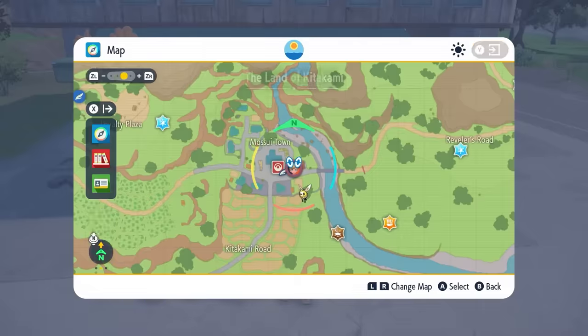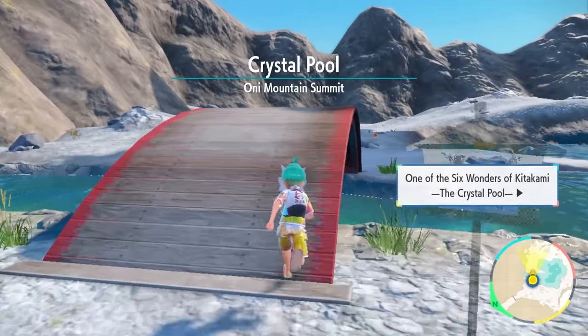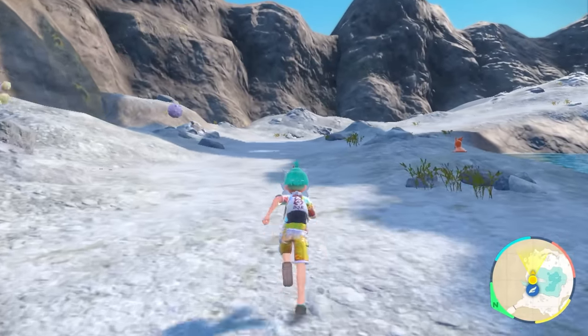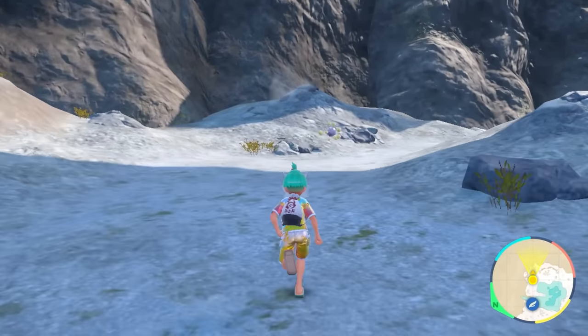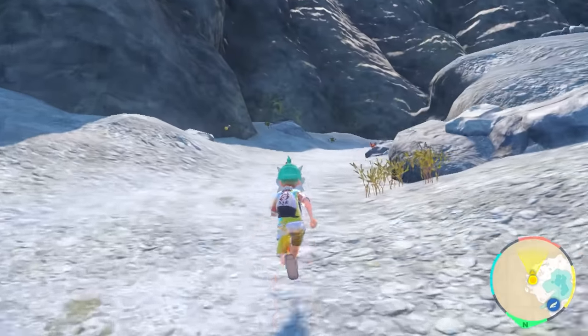To shiny hunt these new exclusive rare Pokemon in the Teal Mask, you're going to need to head up to the Crystal Pool area. Once you're in this location, if you head across the bridge towards the left, towards this rubble pile here, if you head around the back of this area, you'll see a small cave entrance. This is where we'll be heading to do the actual hunt, but before we go into this area, there's a few things that we're going to need to set up.